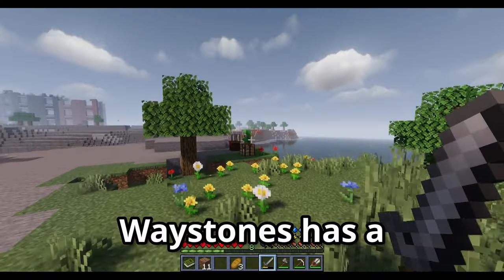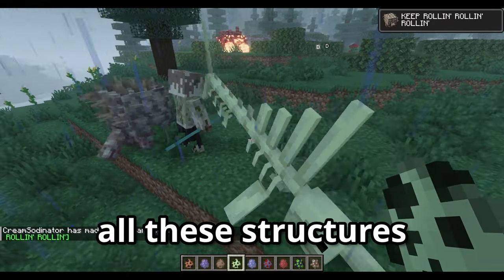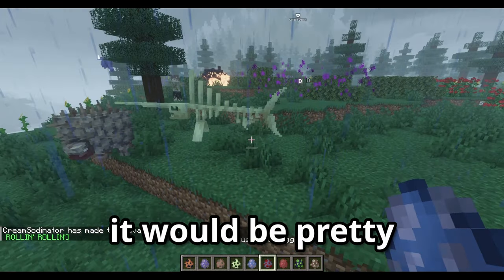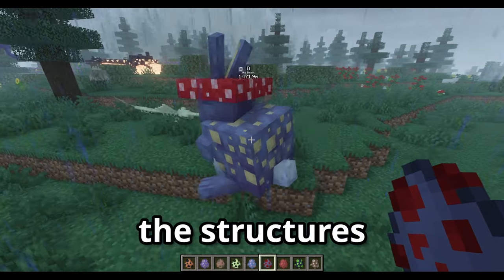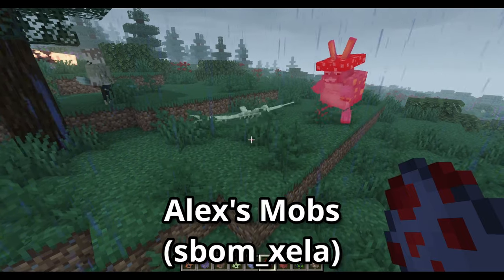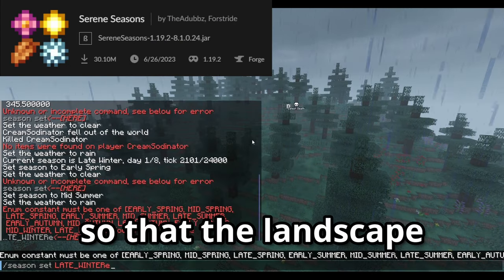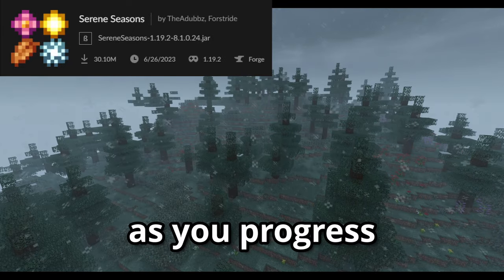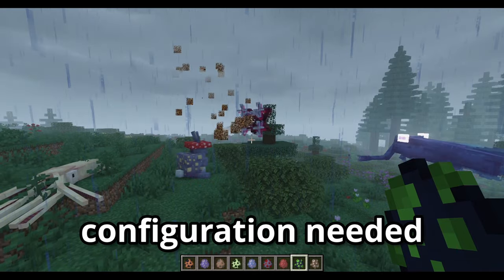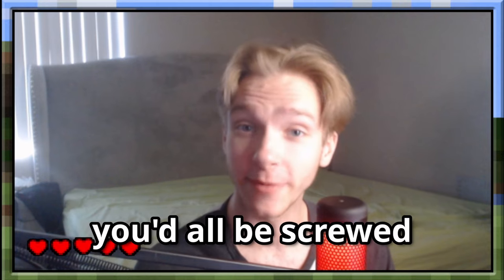Waystones has a compatibility mod with Xaero's Minimap, so that's the map mod we'll be using. All these structures are great, but what about the wildlife? It would be pretty boring if we upgraded the structures and the landscape, but all that inhabited them were sheep, cows, and zombies. So I added Alex's Mobs to give the wildlife some variety, and Serene Seasons so that the landscape and weather will change as you progress through your journey. Both of these are compatible with Biomes Aplenty without any extra configuration needed.